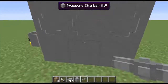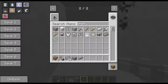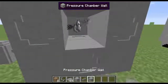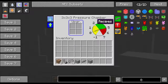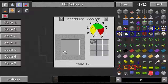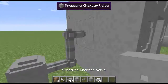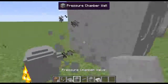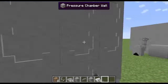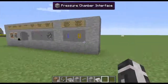The pressure chamber status tells you if it's completed. To insert items you have to break the interface block, put items in, and replace it. From NEI, compressed iron requires two bars of pressure in the chamber. After you put iron in and it reaches two bars, it'll convert to compressed iron. One important thing - the valve has to be positioned near the open air block in the center. You can't put it on the bottom or a corner; it has to connect to that air space or pressure won't enter the multi-block.